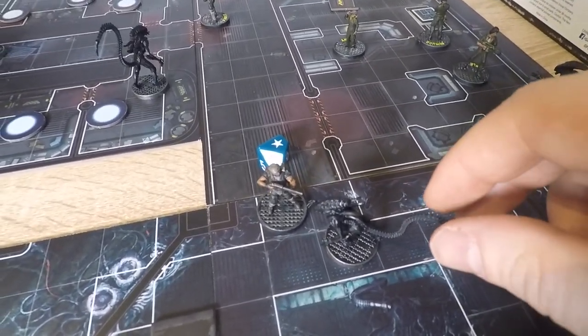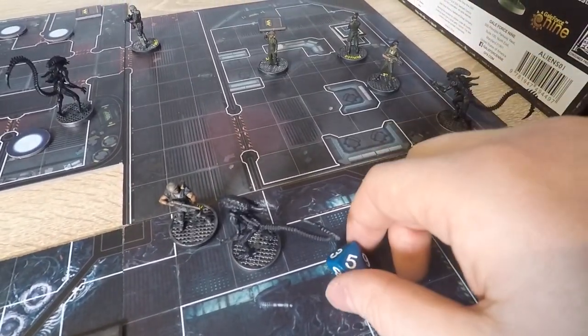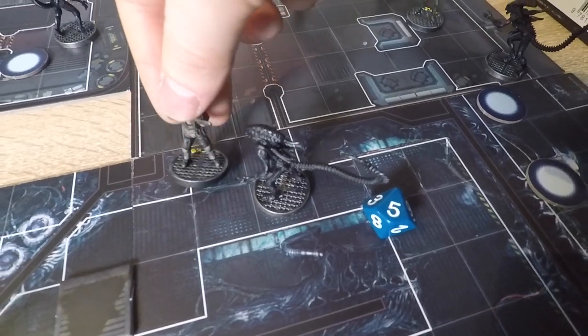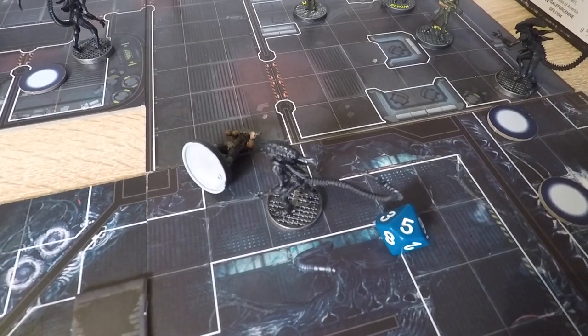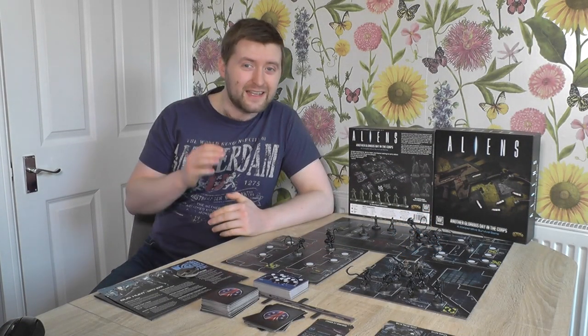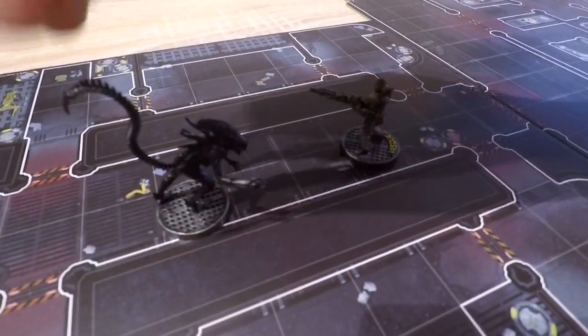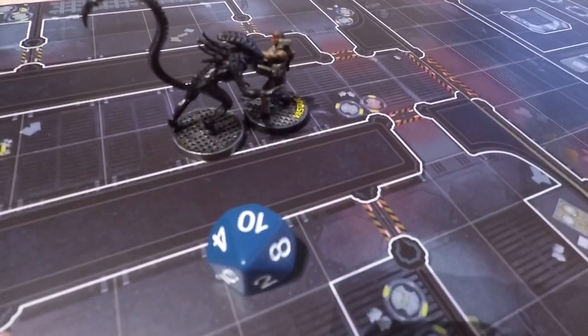The Xenomorph rolls the D10 dice and compares that to the marine's defence and melee value. If the roll is less than or equal to the melee value, by some miracle the marine actually manages to kill the Xenomorph in close combat as well as surviving its attack. If the roll is less than or equal to the marine's defence, they survived with no damage. If it's higher, the marine character is knocked down and unable to perform actions next turn without intervention. If they're still knocked down at the start of the next alien phase with a Xenomorph stood next to them, they get dragged off to the alien hive and removed from the game. If the value rolled was 10 or more, the marine is instantly killed — no ifs, no buts, they die on the spot, out of the game not just for the mission but for the rest of the campaign.